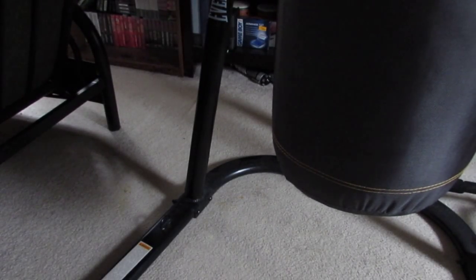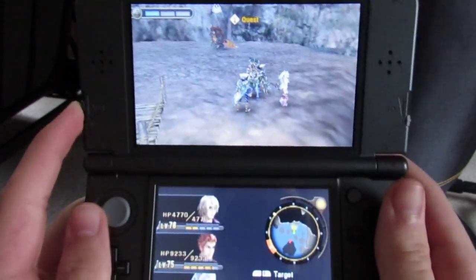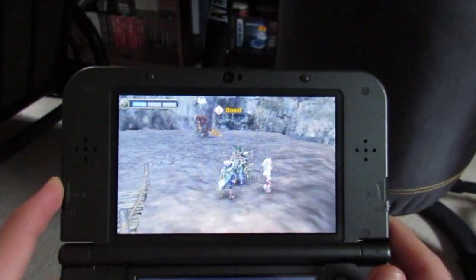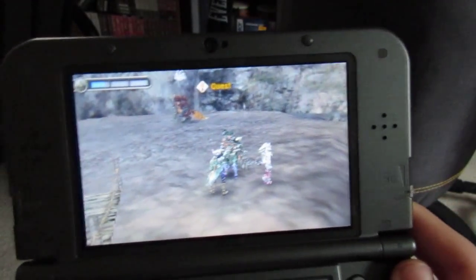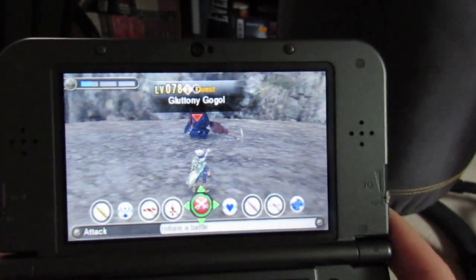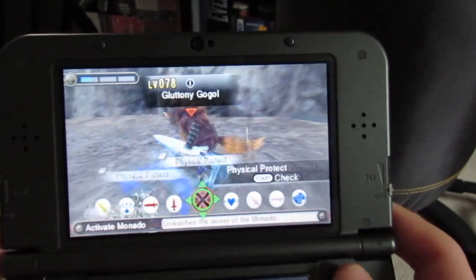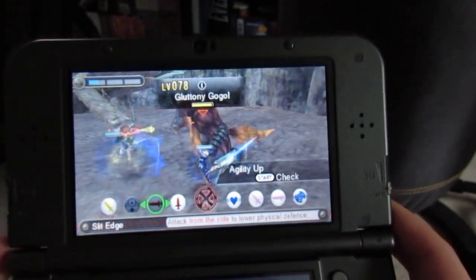Alright, so I got another glitch happening in Xenoblade. This time it's the 3DS version. There's no music. I was just fighting some enemies and then there was suddenly no music. Also my characters stopped talking. So as you can tell there's just sort of background noise. I'm going to fight this guy. It's kind of hard to play like this but as you can see there's no music.